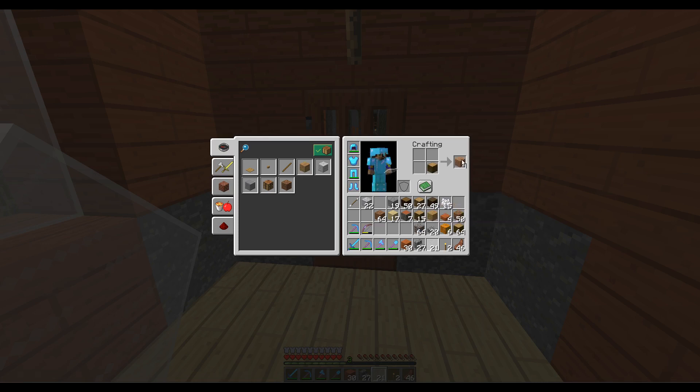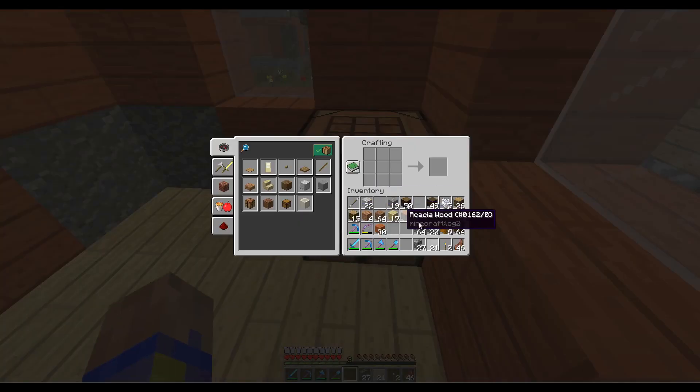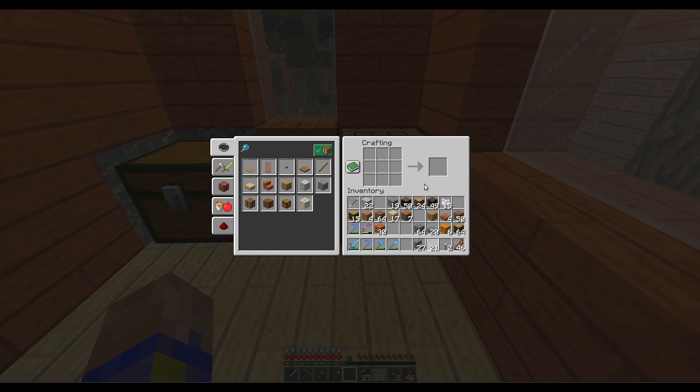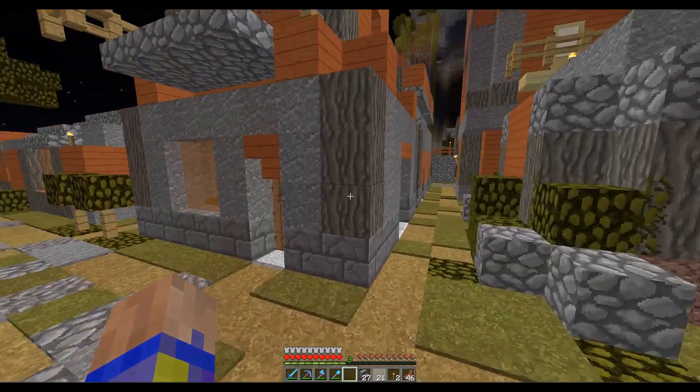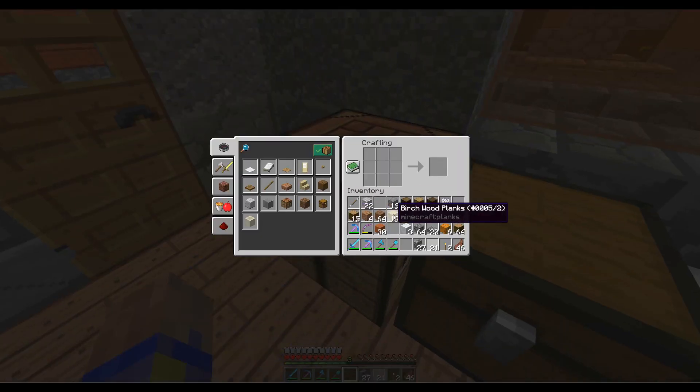Oh, that's jungle wood — I accidentally converted my jungle wood to planks, which takes up too much room. I guess I can always grow more. I tend to use oak, although I should really use birch because birch makes an easier farm — with oak you end up with those big super trees that are hard to cut down, whereas birch trees are always just straight up.